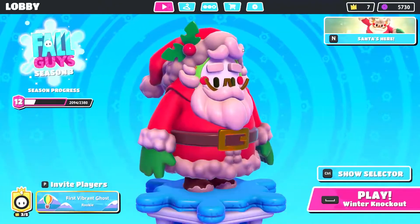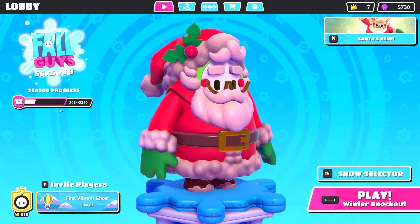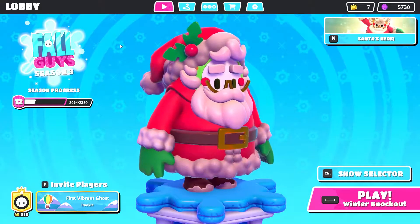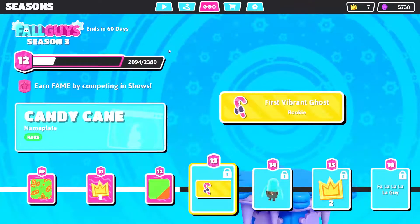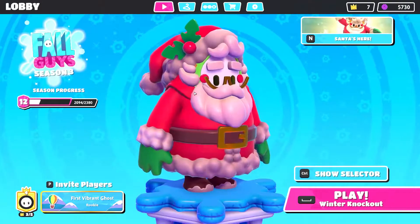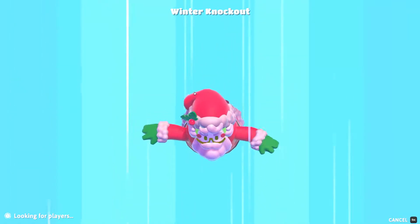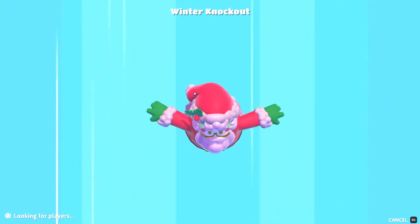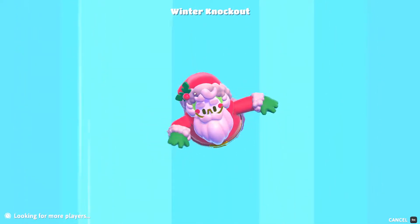In terms of the Fall Guys season pass, we ended Season 2 at level 12 out of 40, and we are already at level 12 out of 40 with 60 days — essentially two months — left in the season. So we should be able to get much further in the season pass this time around, if not max the thing out.